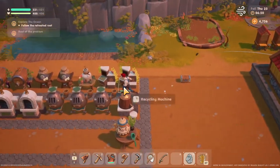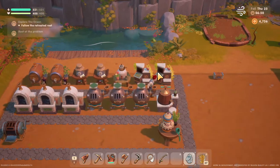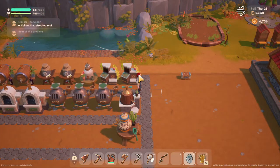On that note, we're going to call it here. All these machines will unlock as you progress naturally through each talent, so make sure you're doing every skill. This one unlocks specifically from ranching. Take care — please like, subscribe, and enjoy Coral Island.